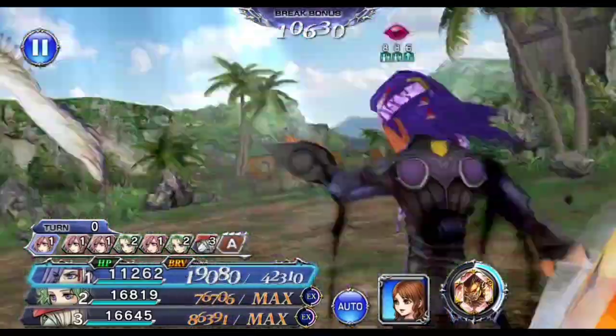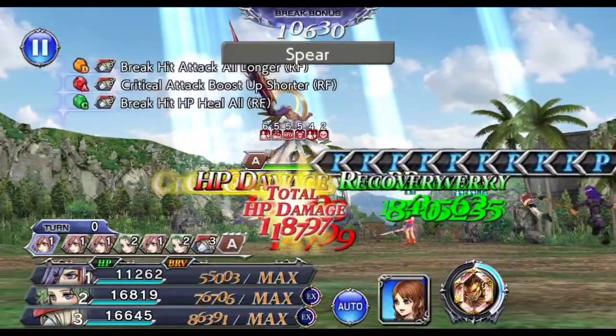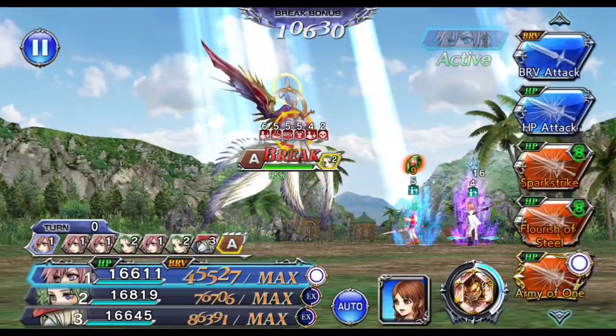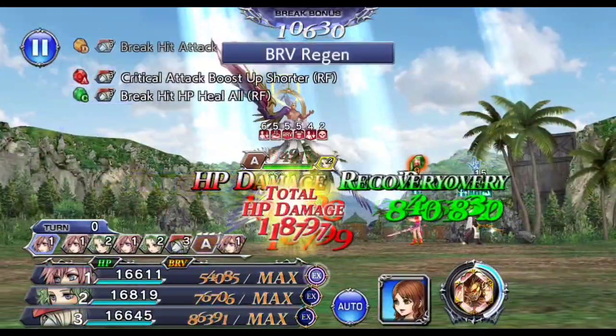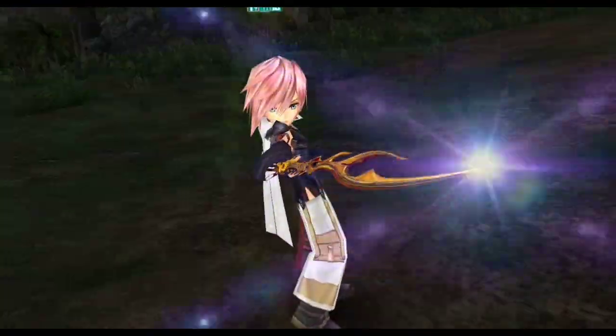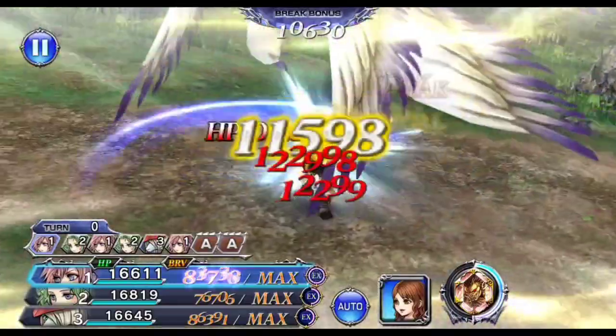Coming to Lightning's turn, Lightning's sole purpose is to charge the Ifrit summon meter without increasing the turn count. She can do this by chaining her first free turn into LD, into free turns, into free EX, into more free LDs until the summon meter is fully charged.